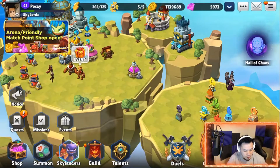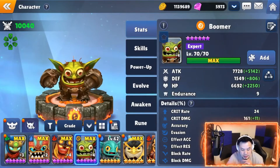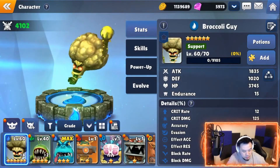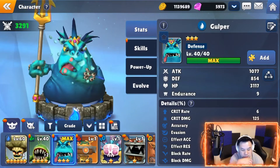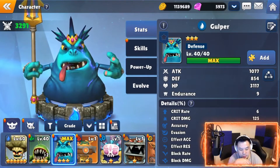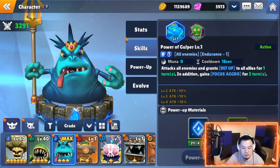He's only level 40, but let's compare stats. I think my Boomer has the highest stats — 7,728. Maybe around a thousand damage for Gulper right now, but it's gonna be more at level 70, and he'll be doing AOE. I think the focus aggro is gonna be the nicest thing — focus aggro for two turns — so that's kind of a slight change to game mechanics.